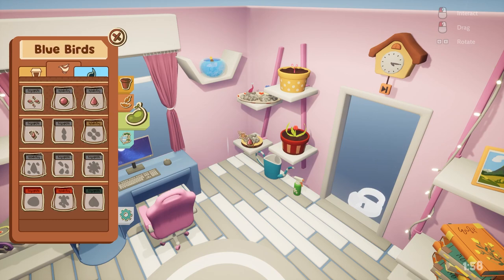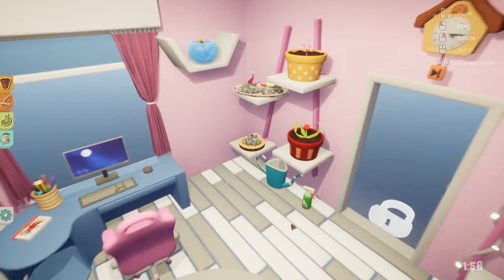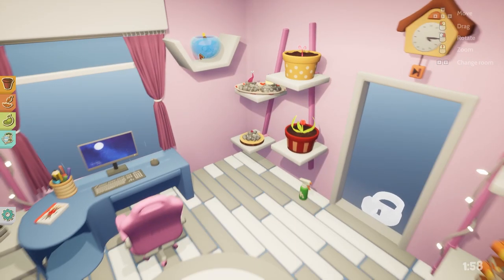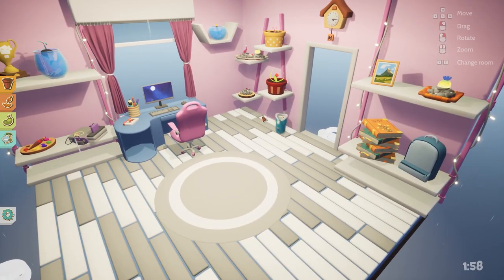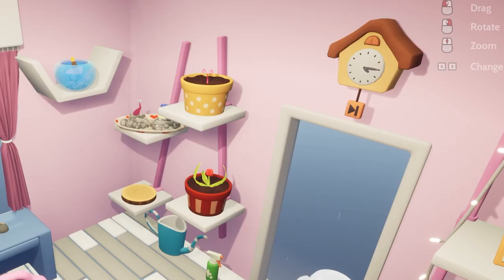The game operates on a real-world clock; however, the plants don't take real-world time to grow. My first plants began growing during my first play session in under 30 minutes, and as I watered them and gave them love by petting them, they continued to blossom right before my eyes. You can also unlock a clock item that will allow you to fast-forward time every once in a while if you're feeling impatient.